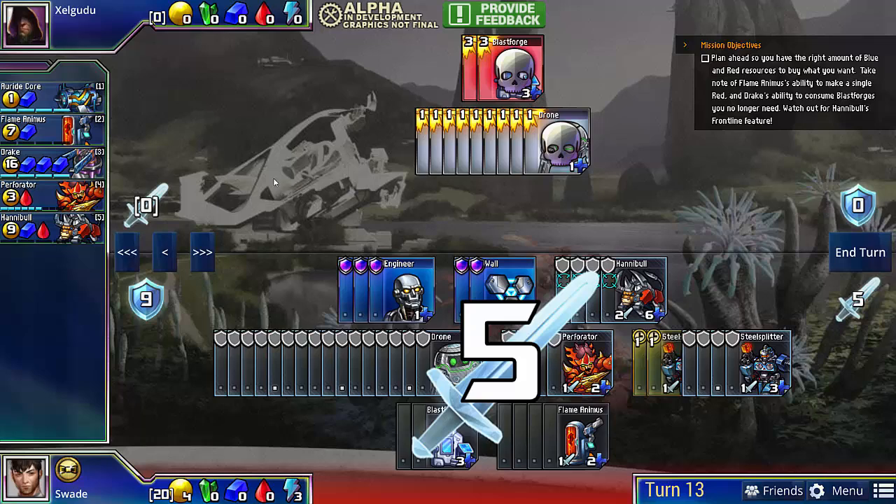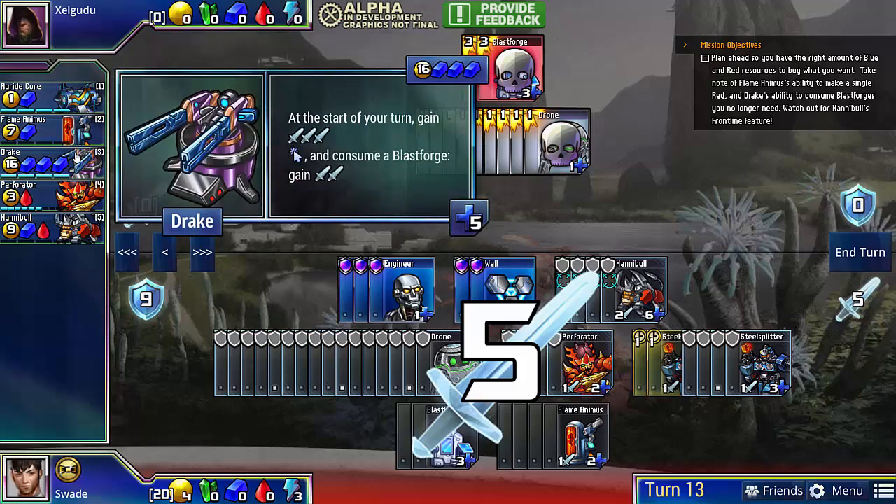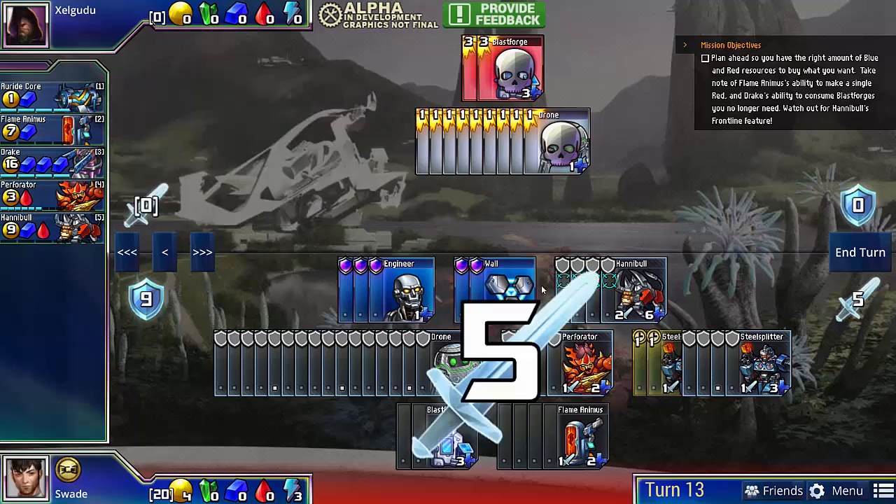Now, if you want to try other builds, there are other options here — there's Auridecore, which allows you to get gold, and you can play around with Drake. But this was just the most aggressive option to end the game early. Alright, I hope you enjoyed this one. I'll see you in the next video.